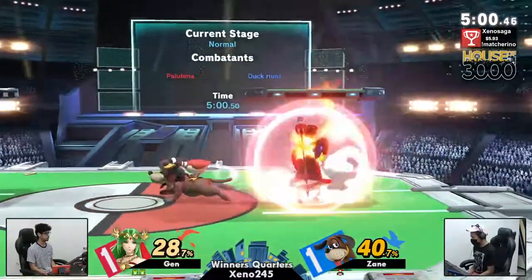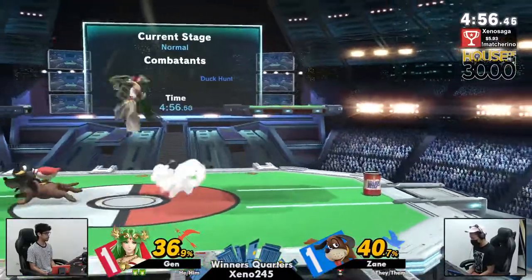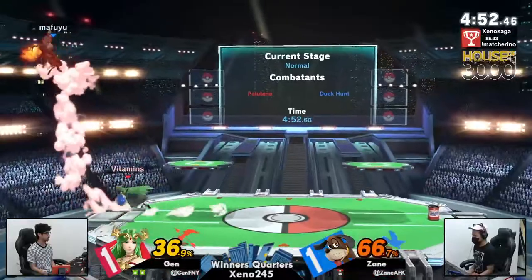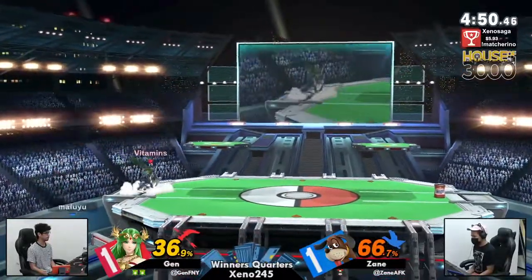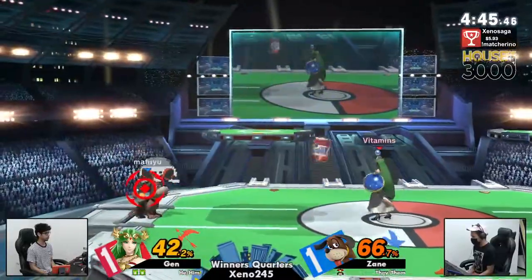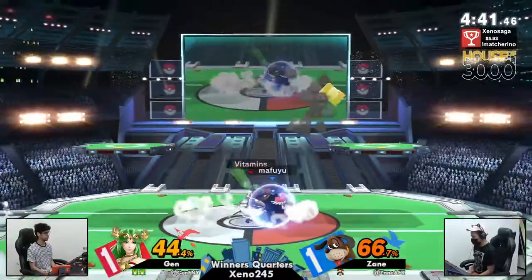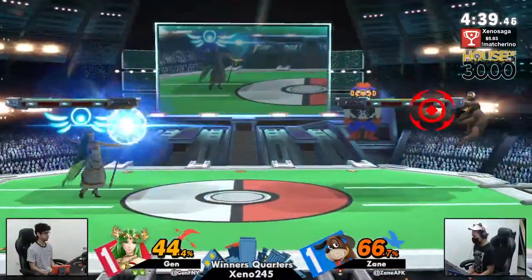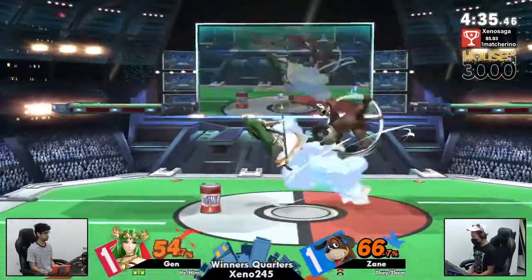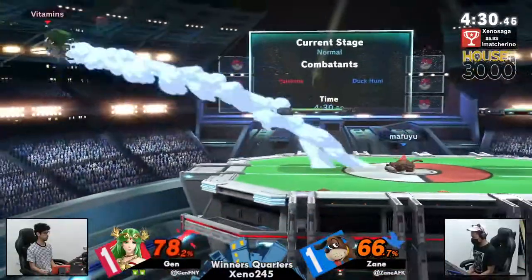If I remember correctly, with Duck Hunt — if you don't go into the freefall, I believe you just get the auto-cancel window on your aerials as you normally would if you land with the aerial. I don't think you go into a special lag like Bayonetta does. Essentially just auto-canceled the aerial and had no lag on the floor there. But right now, Jens up a full stock and then some while Zayn has to worry about getting the second stock.